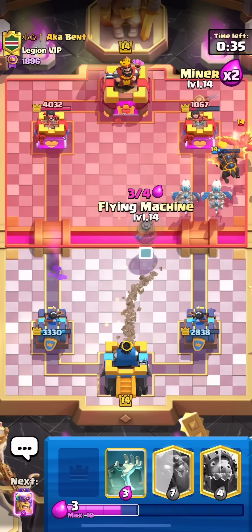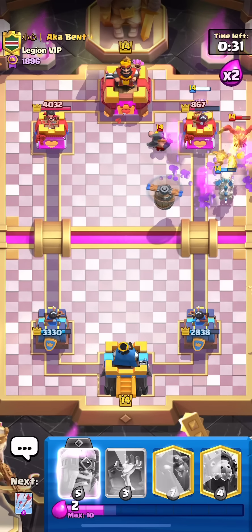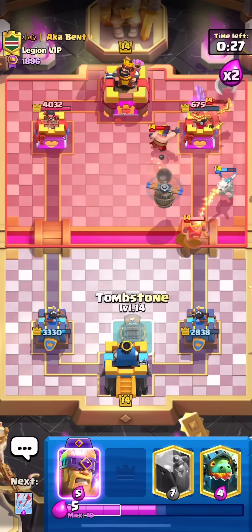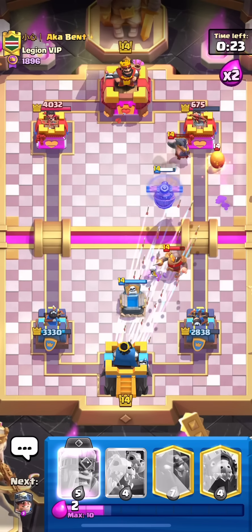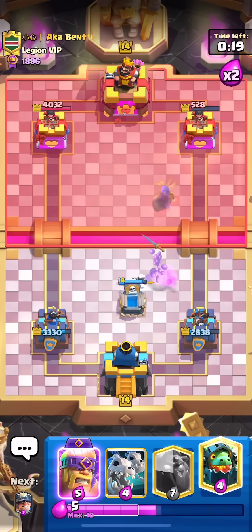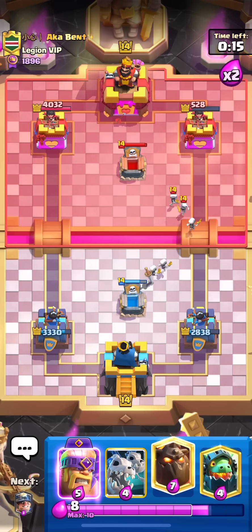Getting that damage lead in single is just insane. We're going to get miner chip here as well. This flying machine is actually going to — he might even kill this executioner. I thought he was going to tornado or something to try and stop that, but he just let the flying machine kill the executioner. So I'm fine with that.